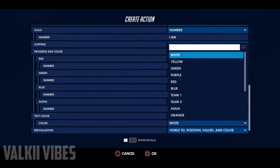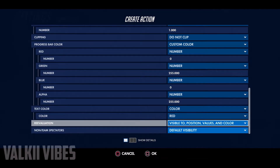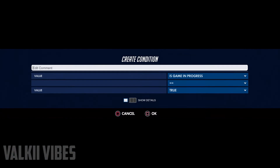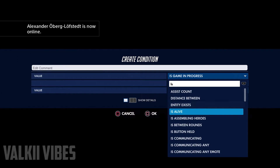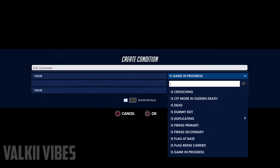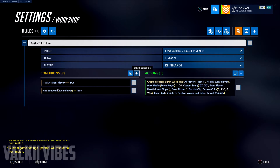For text color, also use a custom color — you can set it to red or whatever you prefer. Then come over to 'Create Condition', type in 'has spawned', and press on 'Has Spawned'. And that's how you do a custom health bar.